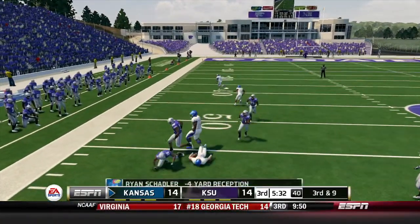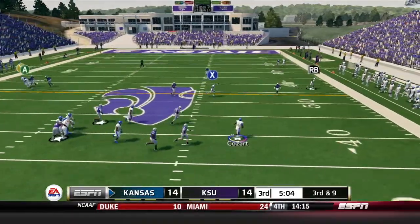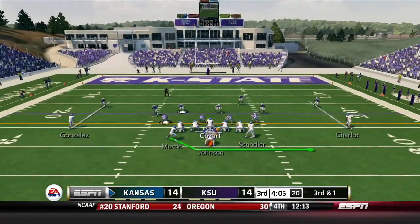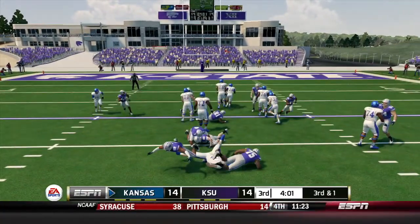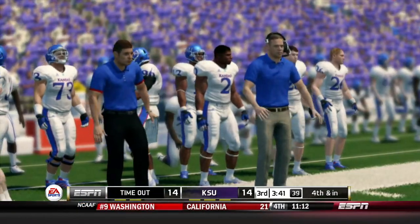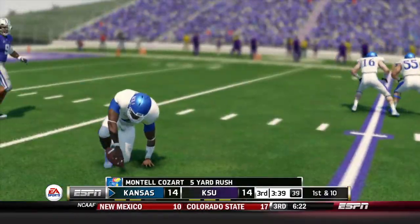Kozar scrambles right, takes off downfield — gets a nice block, 22-yard rush and a first down into Kansas State territory. Third and one, give it to Johnson — stood up, stopped. Fourth and inches, going for it. Kozar looks, doesn't like it, calls timeout. Still fourth and inches — Kozar QB sneak picks it up for the first down. Great call after the timeout.